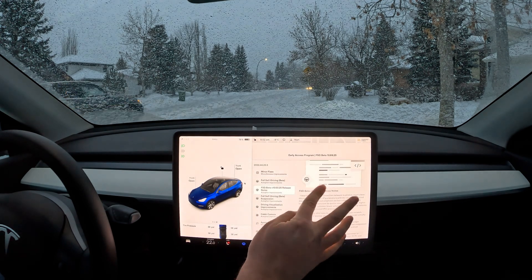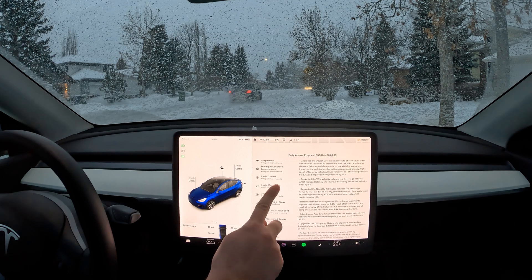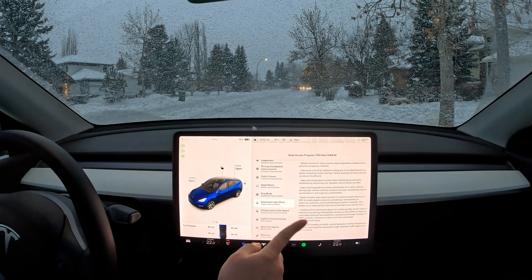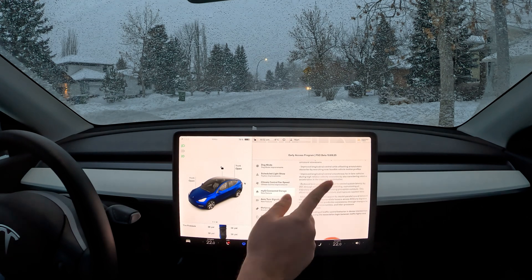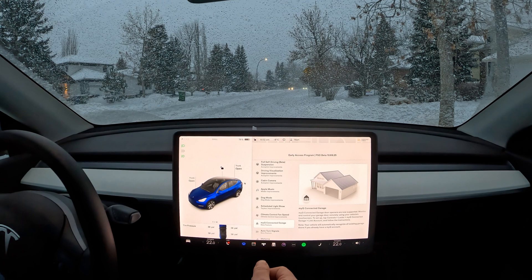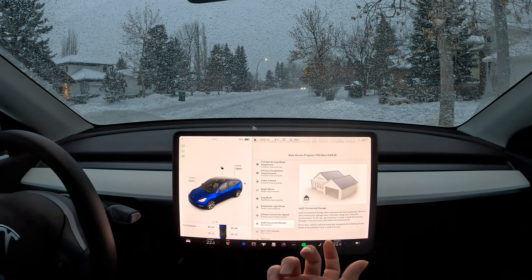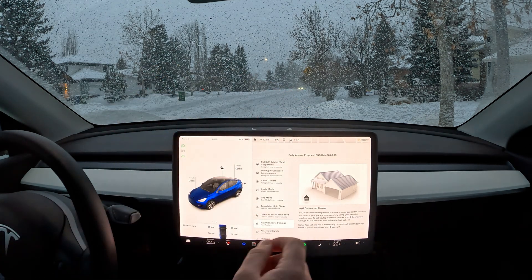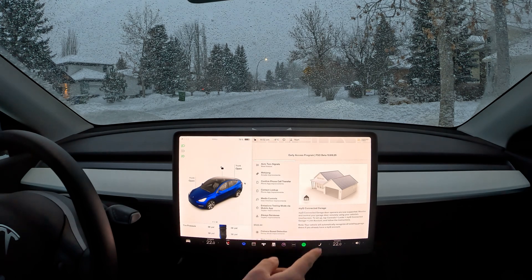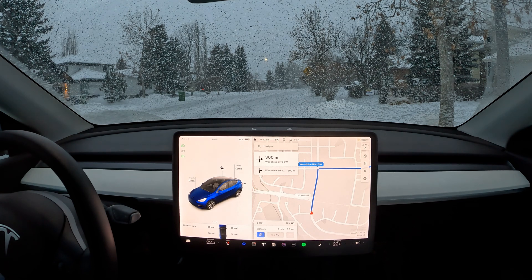With the holiday updates we've got Apple Music, dog mode, scheduled light show, and myQ — I recently just got that installed. I'm very glad I have this because I was about to buy HomeLink for the car, which is around 400 Canadian dollars or like 300 US, so I'm very glad I didn't do that.